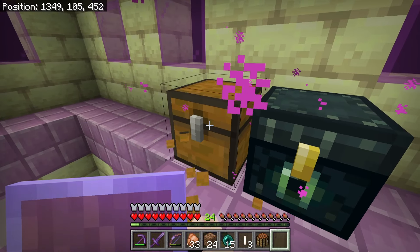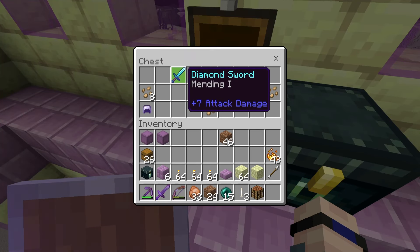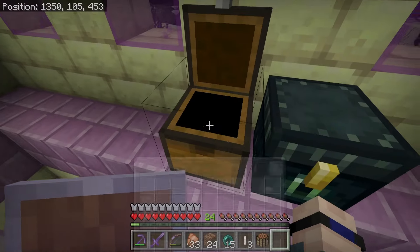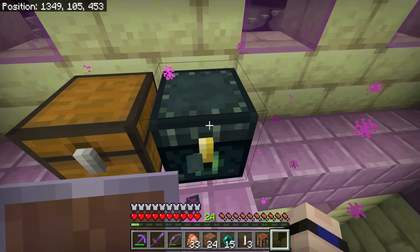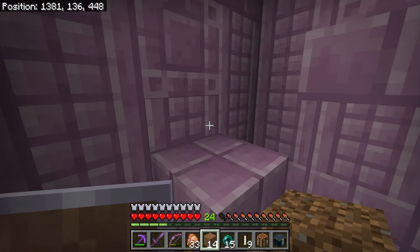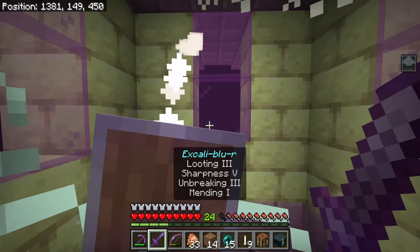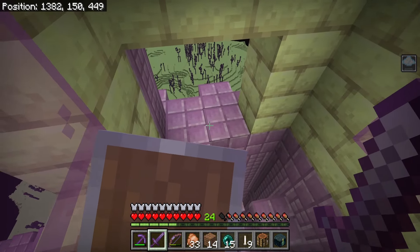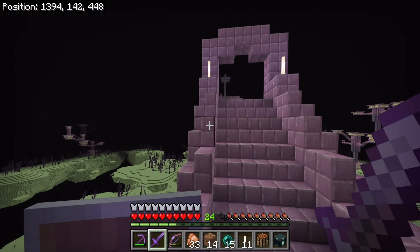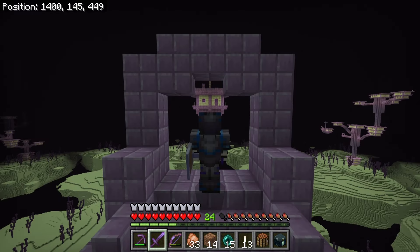I'll keep a couple of shulker boxes on me because the next thing you find in an end city is the loot chest - there could be one or multiple. A diamond Mending sword - not bad! I'll leave iron gear and beetroot seeds, and grab a free ender chest too. There are a couple of methods to raiding an end city. What I'm doing right now is the bottom-to-top method: one wing at a time, exploring from the bottom to the top. And now we've located the pirate ship!